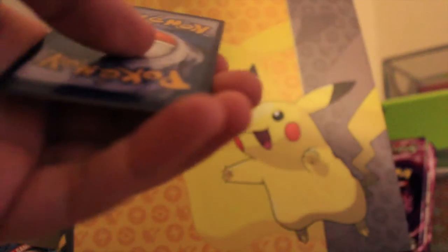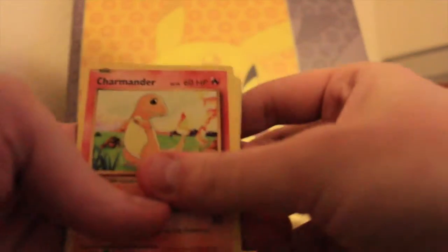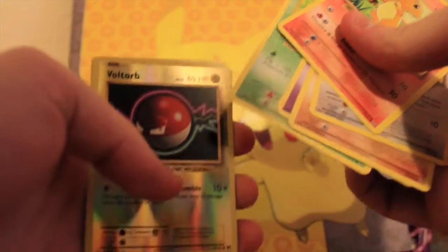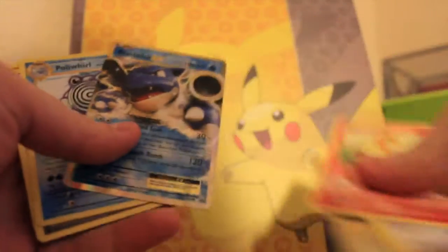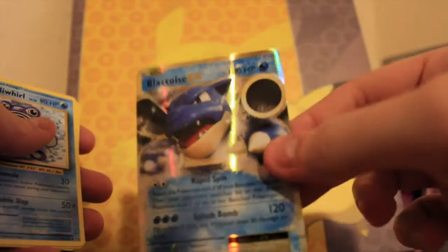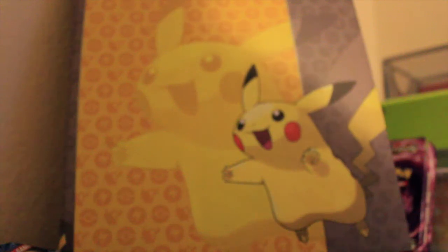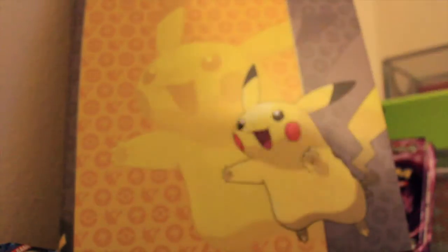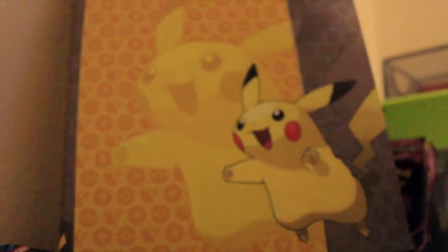We got a white code card. We'll go through it real quick — Charmander, Rattata, Diglett, Gastly, Caterpie, Voltorb, and Blastoise EX! Awesome, hell yeah, that's a sick pull! Awesome pull — gonna sleeve that up in a second. And I got the Voltorb reverse. Next pack — we got the Charizard.